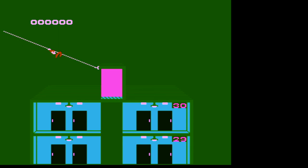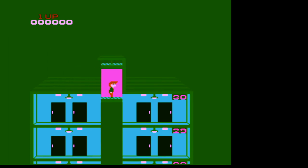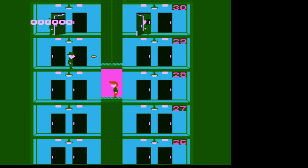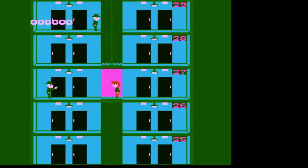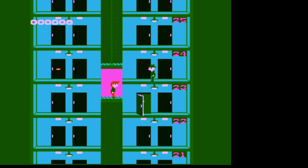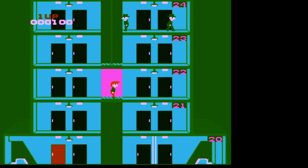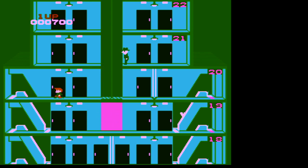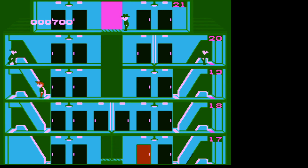Okay, Elevator Action - one player, player one ready. You shoot, you're basically a spy. You have to go down into these doors, find an open door, pull out a package, and go all the way down to the bottom of the building while being chased by spies. You shoot the spies to get points. It takes a moment for actions to activate. Pull the package out - I don't think you can be shot when the guy is behind the door. Take the elevator down.